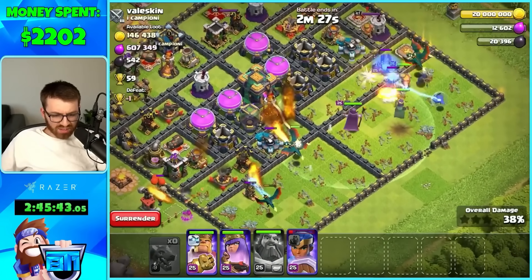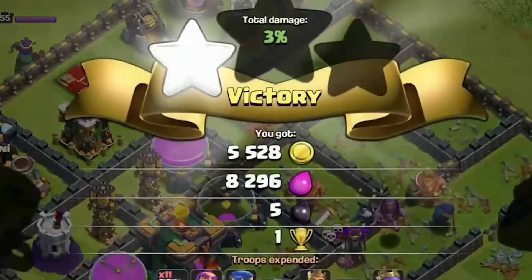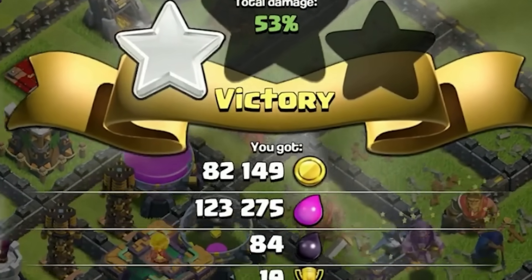I'm so curious to see this — dragons, Grand Warden out, Royal Champion with her pet, Barbarian King with the pet. I don't know what the pets really do — we have the PEKKA dog going at it. We got our first dub as a Town Hall 14!